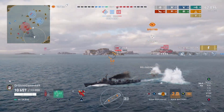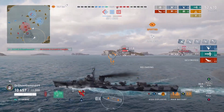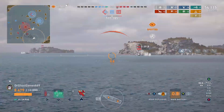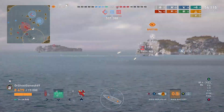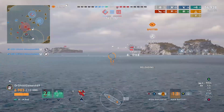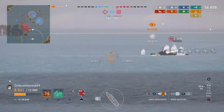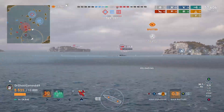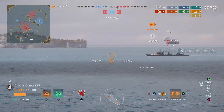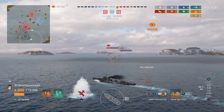We are slowly whittling down this Z-39B. Keep in mind the Z-39 and most German destroyers have really large amounts of hit points. We did just take out that Queen Elizabeth with the second rack of torpedoes — down she goes. That's our second kill of the game and we're up to 54,000 damage. I'm trying to slow down to throw off his shots and we are doing a pretty good job — he is struggling to hit us.